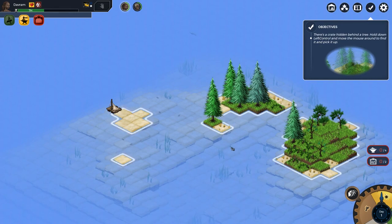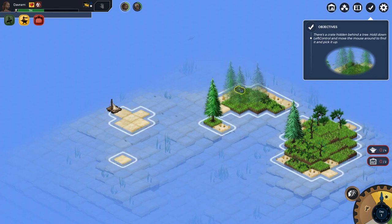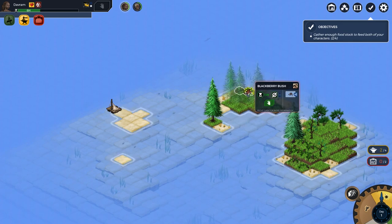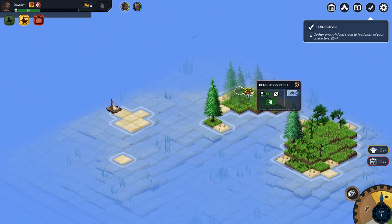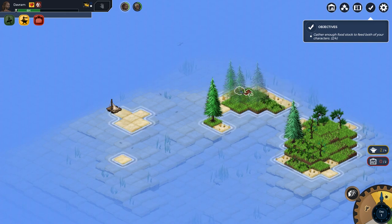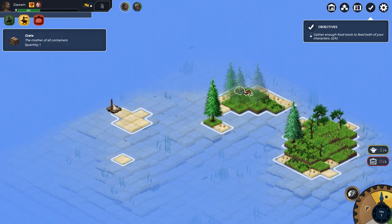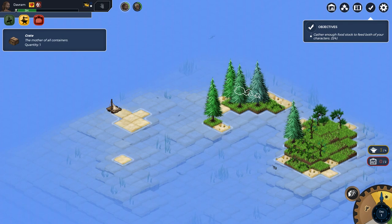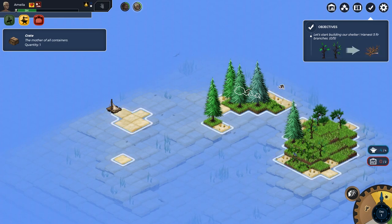There's a crate hidden behind a tree. Hold down left control and move the mouse around to rotate the view. I need enough food to feed both of my characters. I can switch between the two of them, so between them surely we can collect enough food. Now the objective is to start building our shelter - harvest five fir branches and two broom branches.